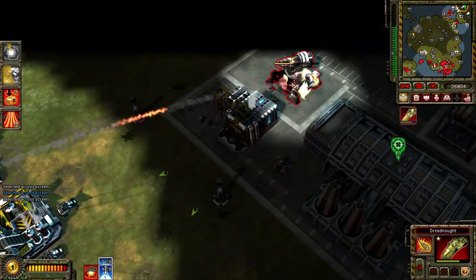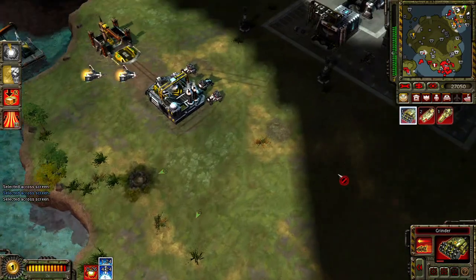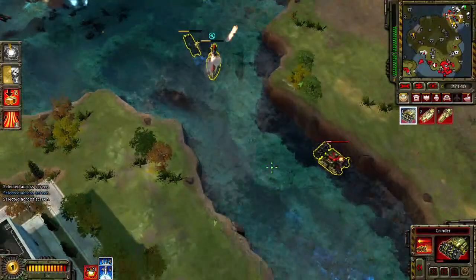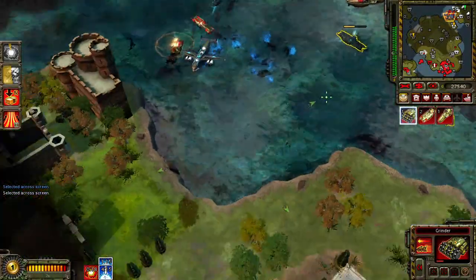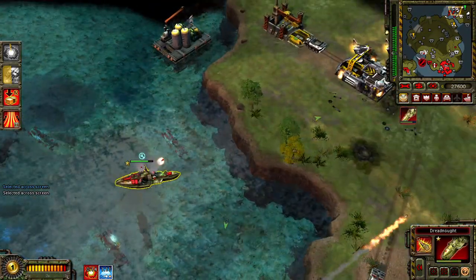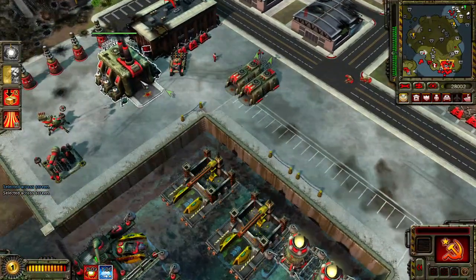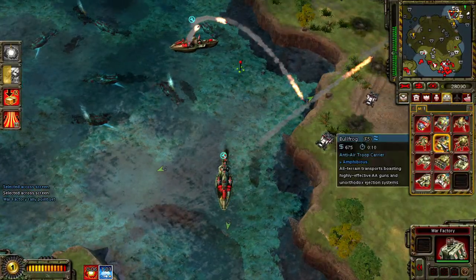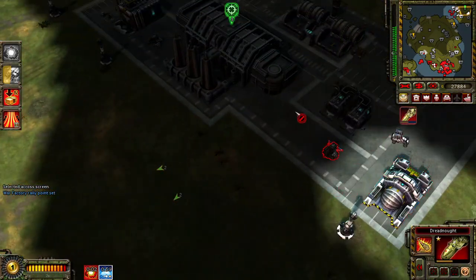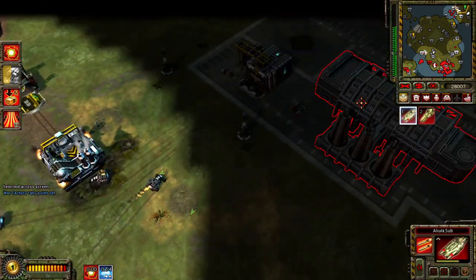Stand together and find your lands. Enemy engineer detected. Enemy units detected. We fight to the last man and rocket. Building. Do not relent. A unit is under attack. Bring them down.